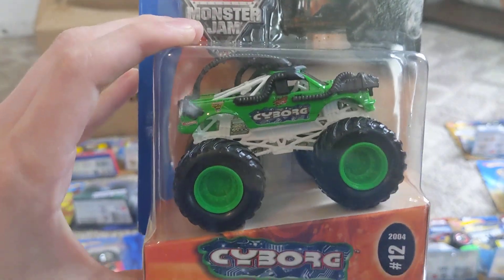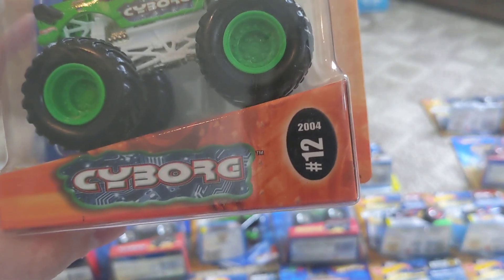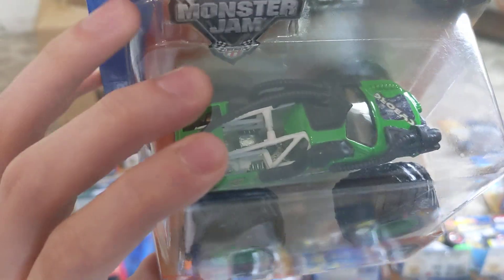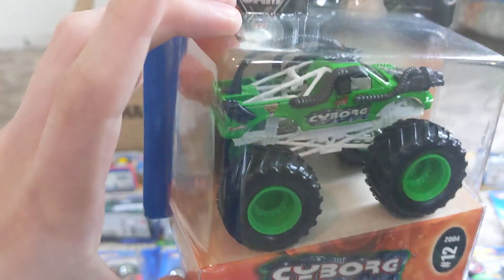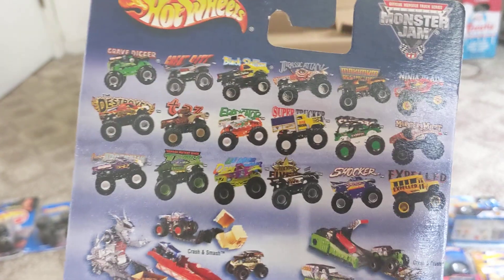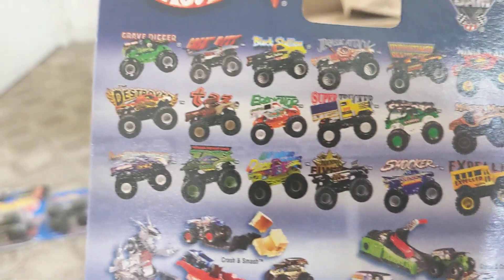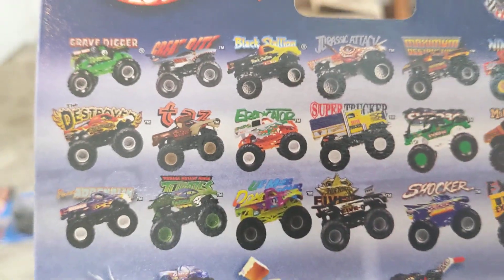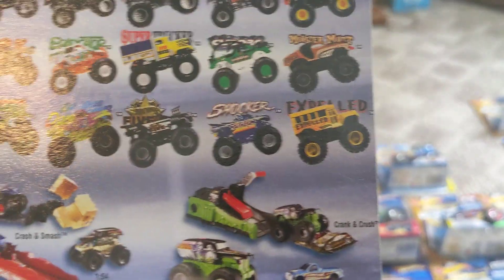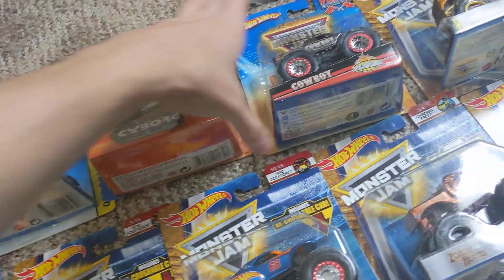How about Cyborg? The original Cyborg — they made the 2003 version of this truck with the small hubs, and then this is the 2004 one, number 12. The Big Hub Green Cyborg. Oh my God, this is hands down one of, if not the top 10 Hot Wheels Monster Trucks of all time design-wise, so sweet. Unfortunately, not all of the 2004 trucks that came out were Big Hub — some of them stayed in small hub form. Like, Little Miss Dangerous was never a Big Hub, that SUV Eradicator, Ninja Blade, Expelled wasn't. But every other truck on here had a Big Hub release. I love that Cyborg.